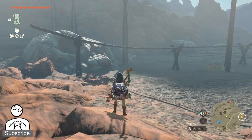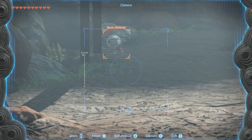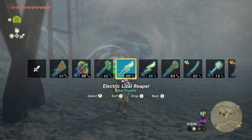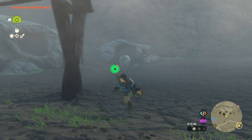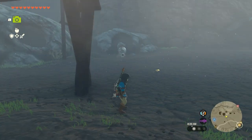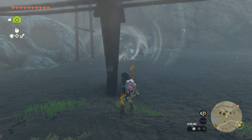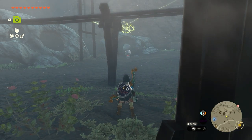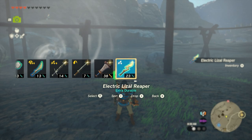What you will need to do is go to Goron Village and around here, find this Octorok. Once they see you, they will suck in your weapon, shield, or bow. Then it will spit out your item repaired, with a stat boost like this.